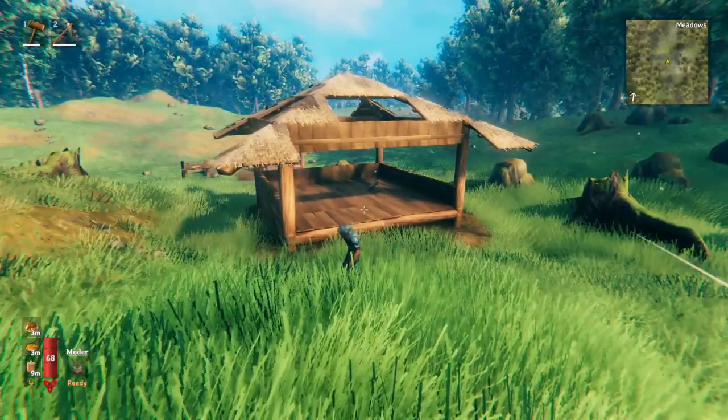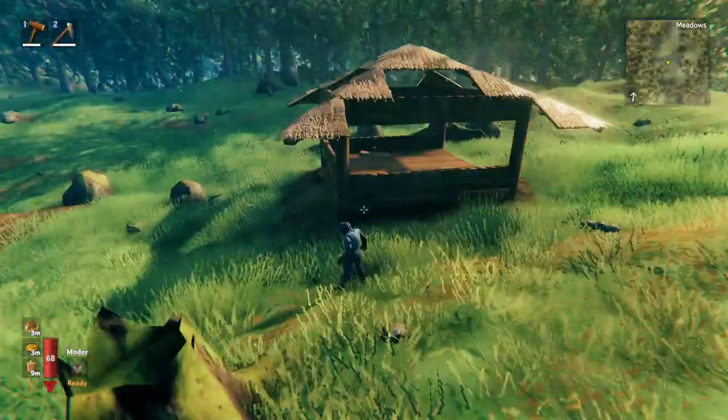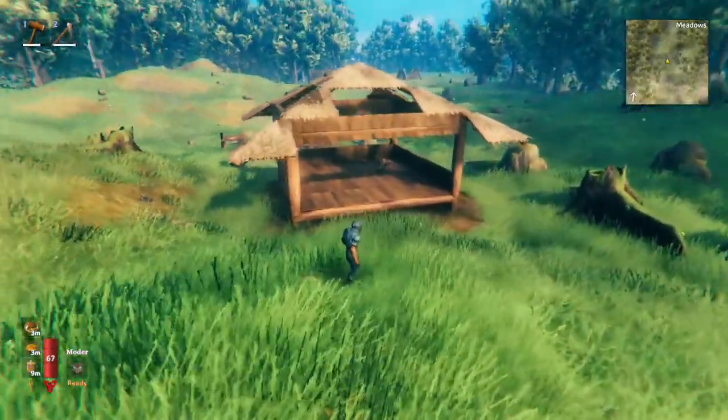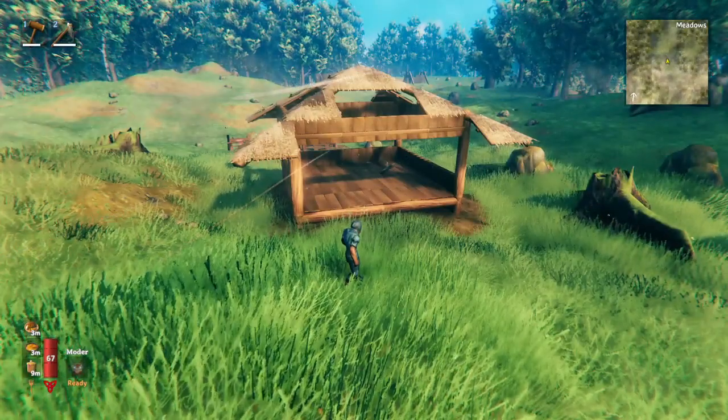Something else you can do is set up most of the corner pieces in the roof for them. New builders tend to struggle with roofs for some reason, especially the corner bits. So if you get them all in the right place, then they can get some experience with the roofs, just without having to do the corners yet.